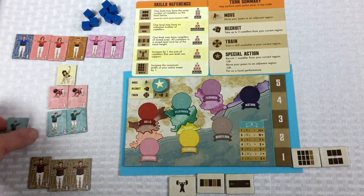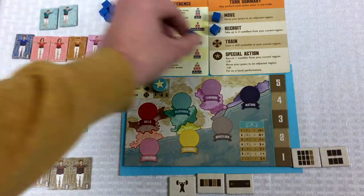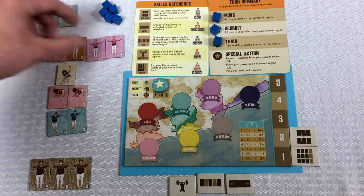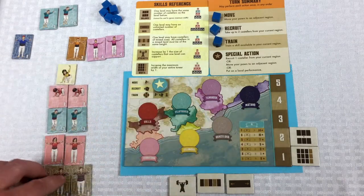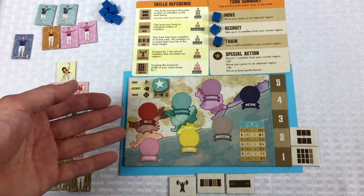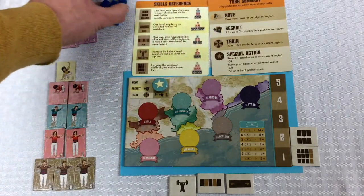So I'm going to move down here, recruit this three, move into that yellow region, and train my Balance. Let's take this to the board. Now I can have two levels with the same number of people. Because I'm trying to pull the fours down here, we'll put the sevens here in the meantime. Once I can raise my Balance even more I'll be able to get the fours in there as well. I don't see a reason to use a special action — I don't want to move out of there and I can't do any local performance stuff in the yellow region. That was the end of blue's turn.